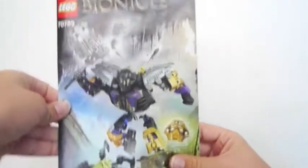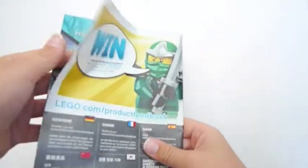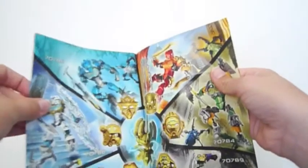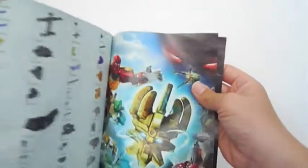Now let's take a look at the manual. This is the manual — it's exactly the same as the box. You've got the Lloyd Wind there at the back and all of the Toa, which I do have all of them. Then you've got the two combined into one, you can get the instructions applied, and then you've got the little poster.